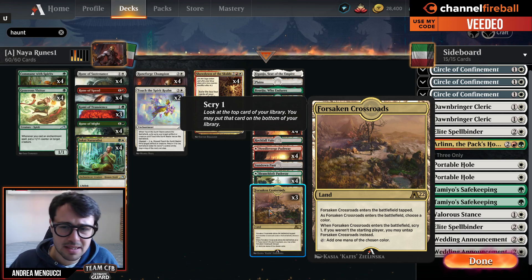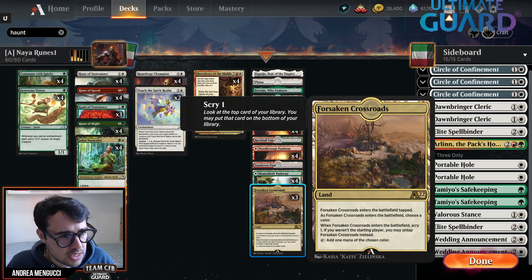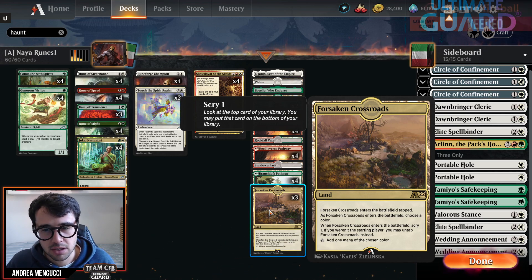Please - or just make them draftable, or whatever - because if you release the new batch of Alchemy-only cards in Kamigawa with infinite rares, I think it's just going to be a nail in the coffin.